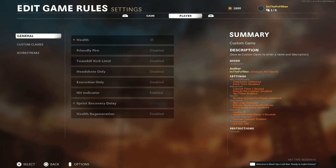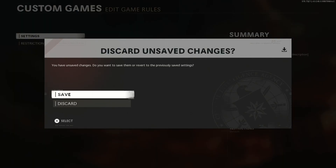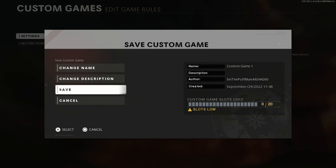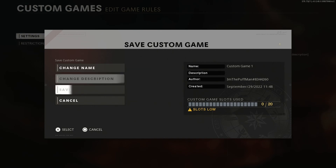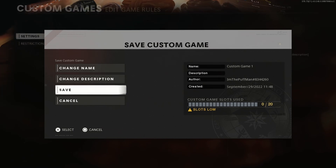Once we back out, it says discard unsaved changes - we're going to save this. Press save, change the name to whatever you want. I'm just going to keep it as custom game one and click save.